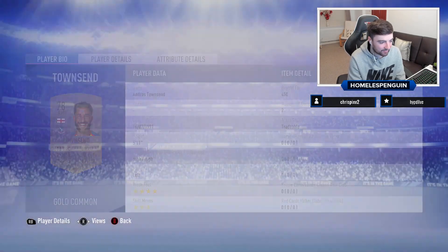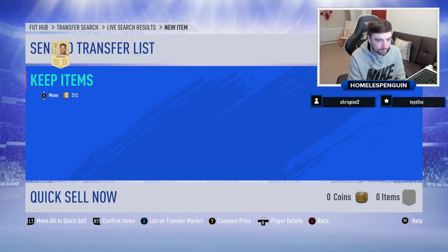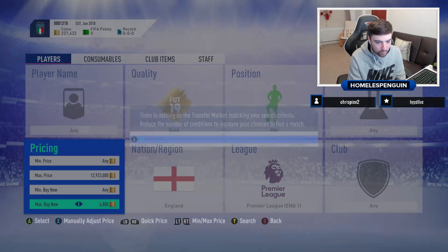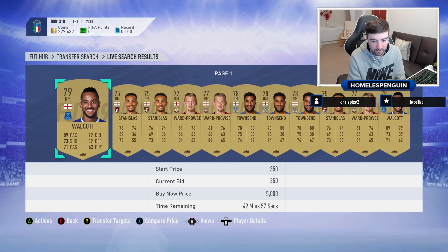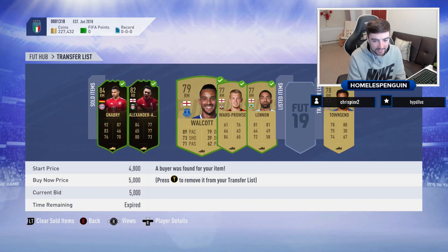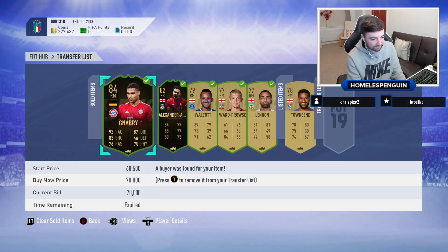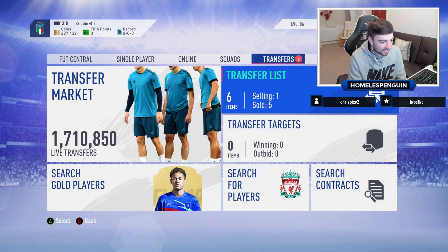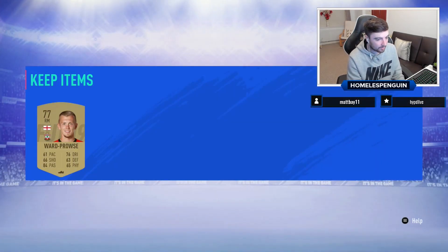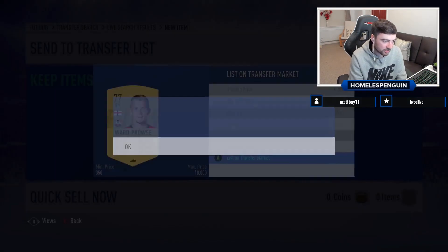I was quick on that - the other ones have sold as well as you can see. The only problem is I think the price of these cards is coming down a little bit. That was a big pickup though - he's still 5,000 coins. I don't know whether to undercut a little bit. We'll just do 5k again. And Ross Townsend for 450 coins - that's a big pickup right there.